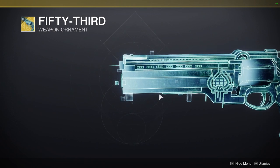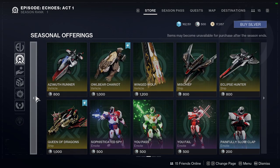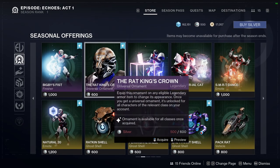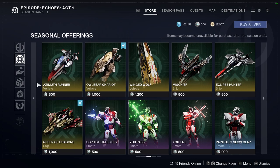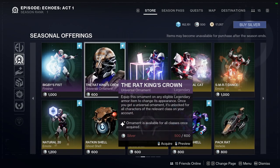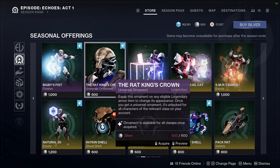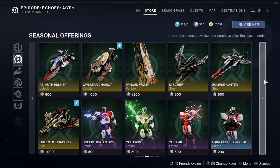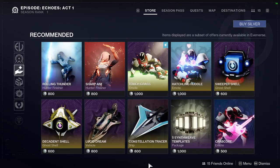Ace of Spades ornament looks really really cool, I'm into that one hard. And then obviously the Rat King ornament we already saw. I definitely think there are some cool things here. The Rat King being universal for all classes is really cool. Going forward I like the idea of universal ornaments, though I'd love if they made class-specific variations — hunters with a leaner rat face, warlocks with a more magical version, titans with a bulkier rat. Either way, I think the concept is cool and these ornaments are really dope.